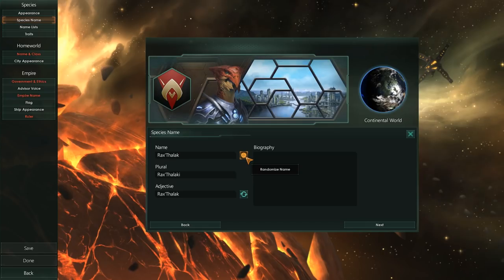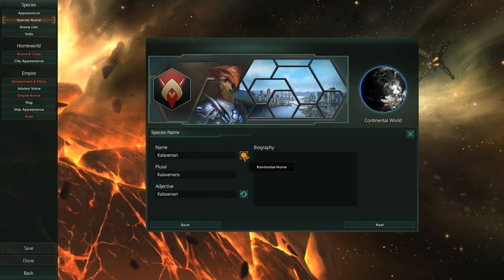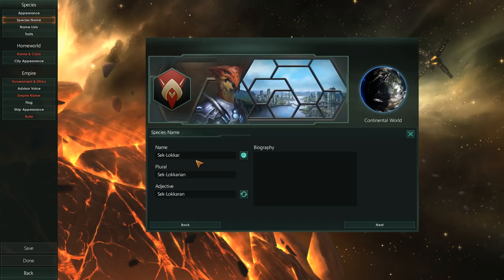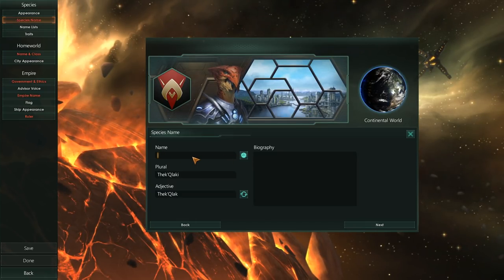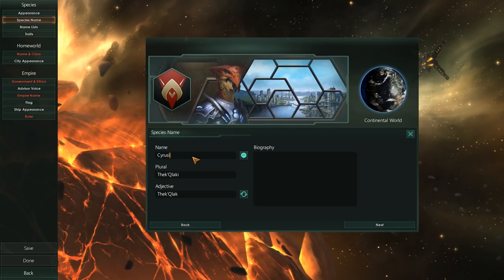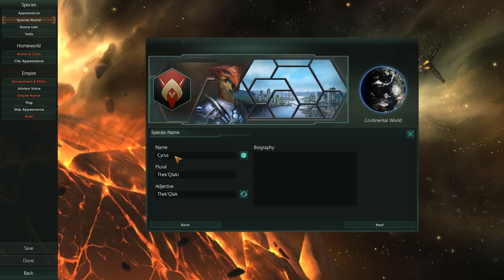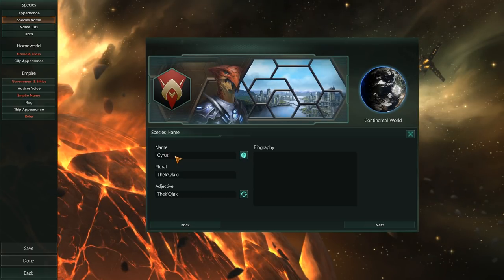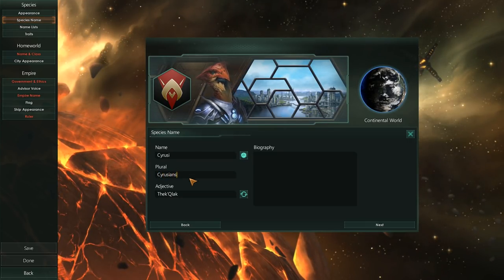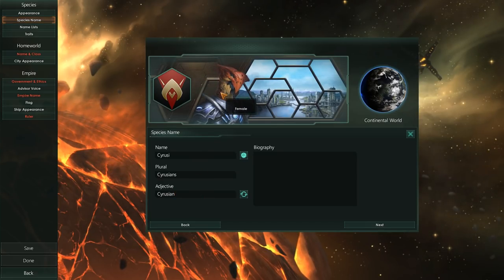For species name, let's roll the dice. I don't mind Rathalion, but let's look at others — Kalexanen, Ikardzuri, Othethi. I'm not really happy with any of these. We will be the Syruzi. Let's go with that — or maybe the Kirusi. The pronunciation makes all the difference. It's not just Cyrus, it's Syruzi. So if we are the Syruzi, the plural would be Syruzians and the adjective would be Syruzian. I am more than happy with that. Welcome, Syruzi.